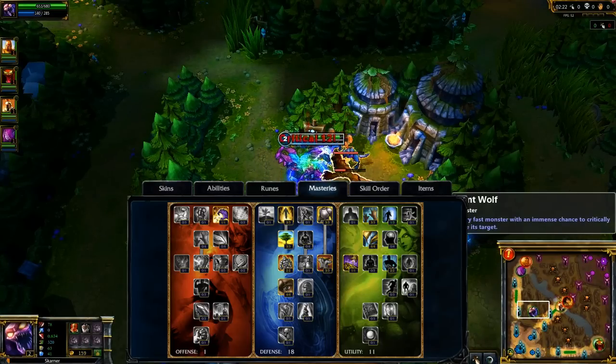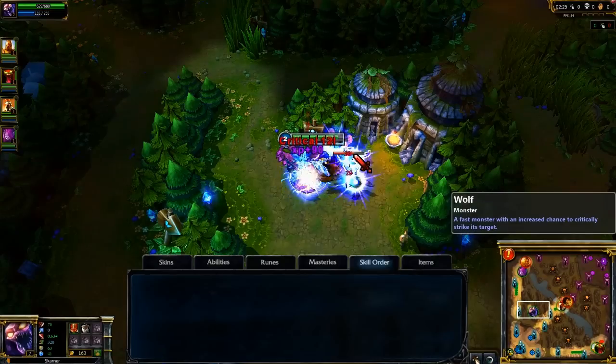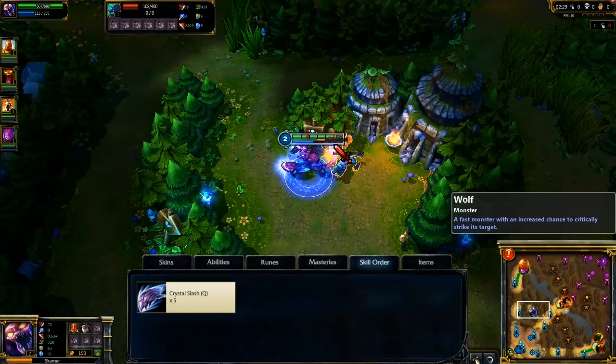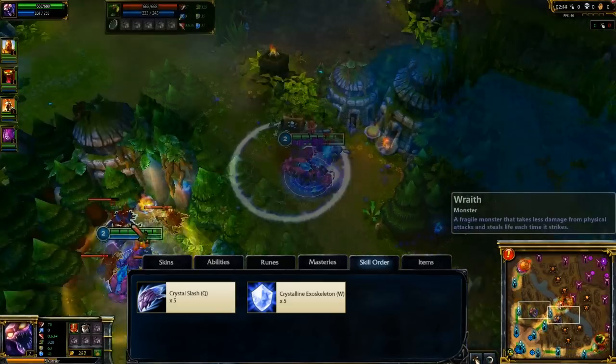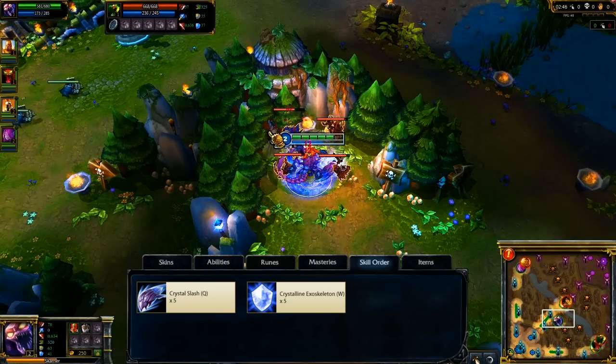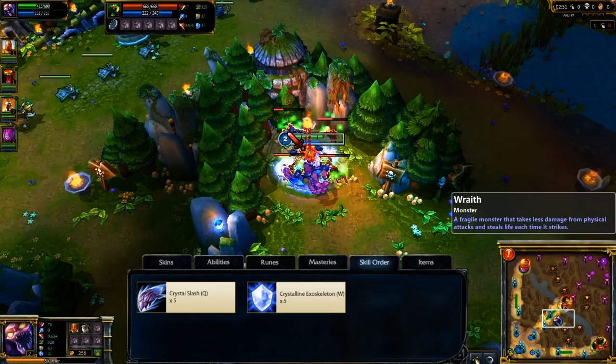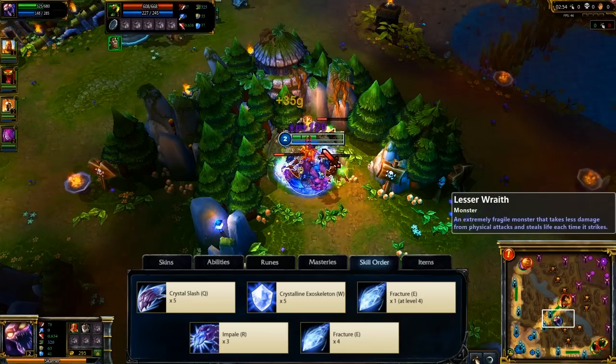I also pick up Smite and Flash for jungle speed and ganking potential. I max Crystal Slash right away for the most damage output and slow. Afterwards, I max Crystal Exoskeleton, which allows me to catch up and destroy targets. Also, because the buff ends when the shield breaks, I need to make my shield durable. I take a single point in Fracture at level 4 and max it last.